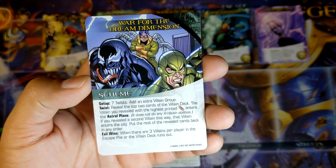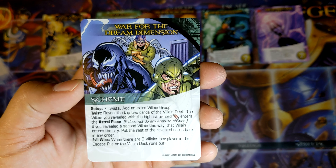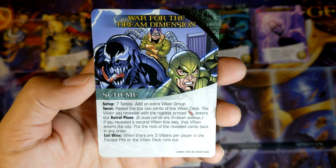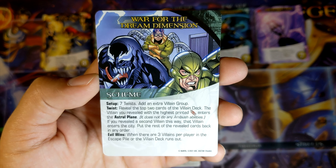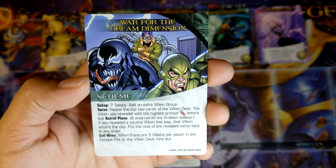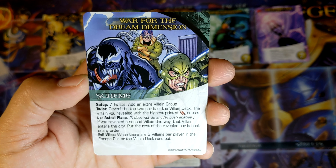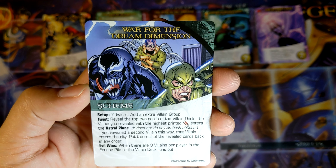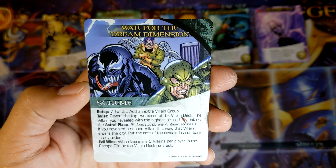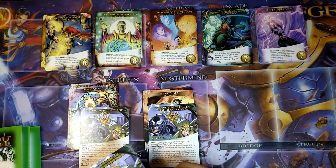I'm going to say maybe Nightmare for that one. War for the Dream Dimension — 7 twists. Add an extra villain group. Twist: reveal the top 2 cards of the villain deck. The villain you revealed with the highest printed attack enters the Astral Plane, but do not use their ambush abilities. If you revealed a second villain this way, that villain enters the city. Put the rest of the revealed cards back in any order. Evil wins when there are 3 villains per player in the escape pile, or the villain deck runs out. Since it is for the Dream Dimension, I'm going to say Nightmare.